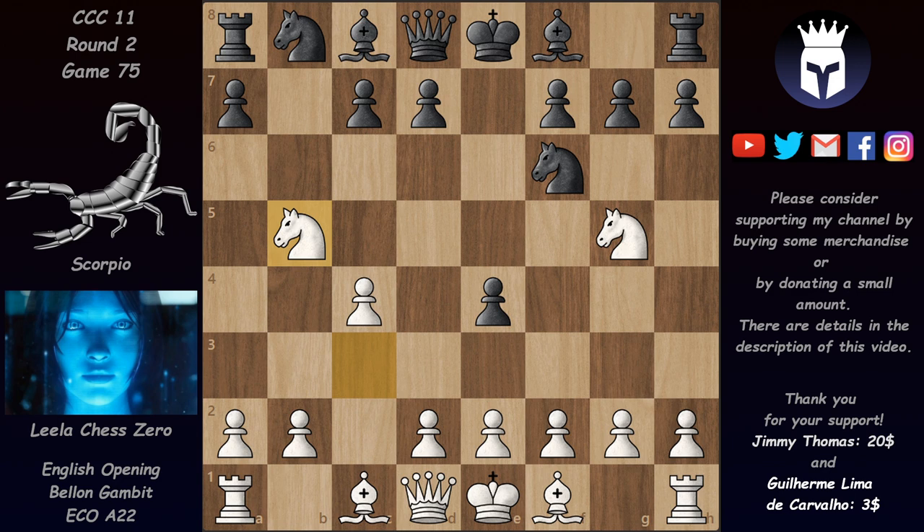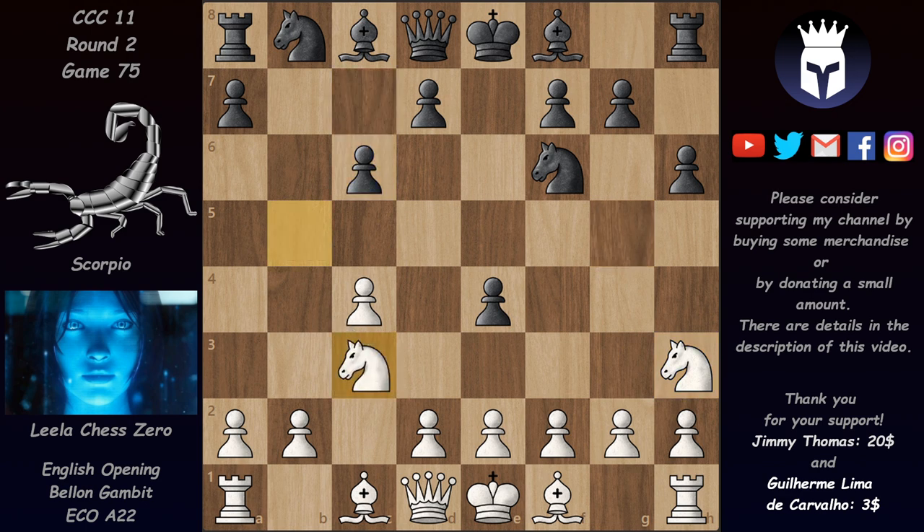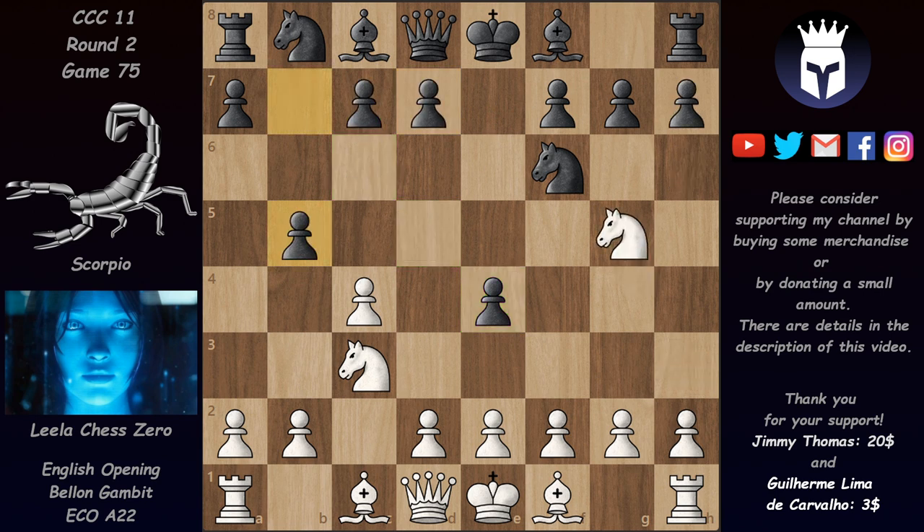Instead of Knight E4, White can maybe try C takes on B5, but then again D5 comes — not good either. Knight B5 is also not good because H6 is good for Black when the Knight can't take. It's forced into the awkward H3 square, and after C6 pushing the Knight back, Black can again get in D5 and has a good center. None of these options are really good for White after B5.